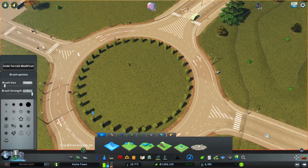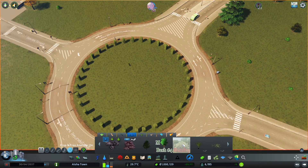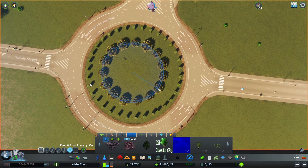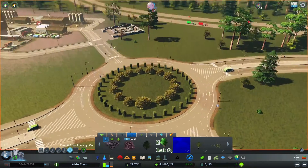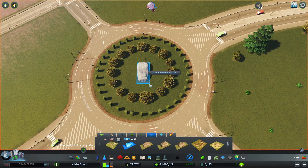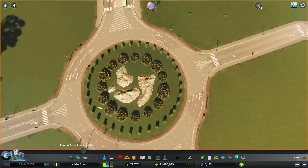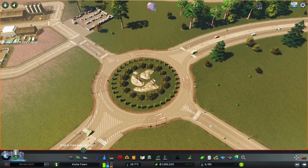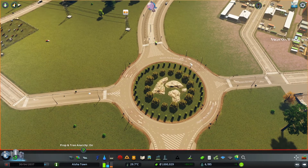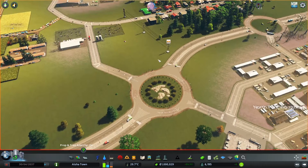We can do the same thing with trees — some smaller trees or bushes. I think we can go with something like this one and build it more towards the inside. Eventually we can also have some kind of rock prop. Very simple detailing in here, and this roundabout looks so much better. All we had to do was use a few mods and it didn't take that long to make it prettier.